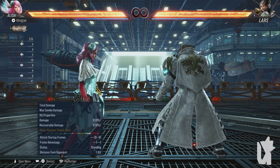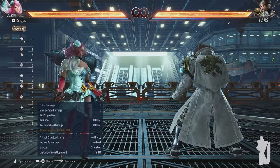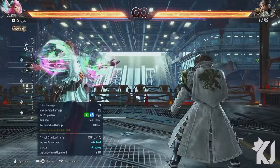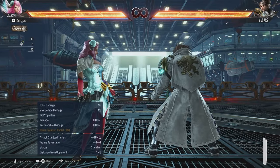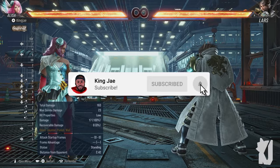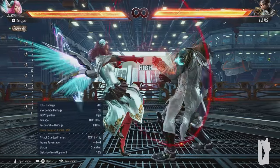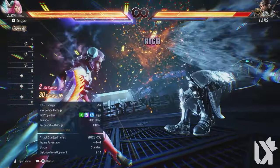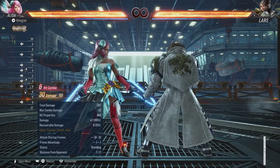Before we get into those stances, I want to talk about key moves, because a lot of her key moves involve going into certain stances. First, one one is good, four is homing. You could do a follow-up from there. Down two is good at beginner to intermediate stages. Two two is a 12-frame punish that does damage and knockdown. Three two makes her go into heat.